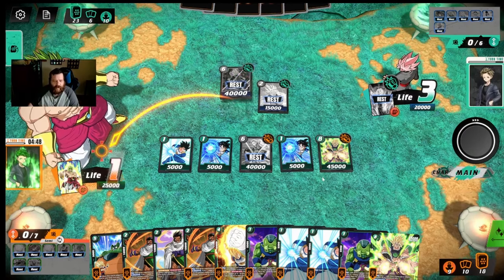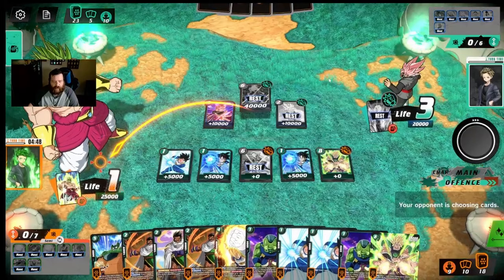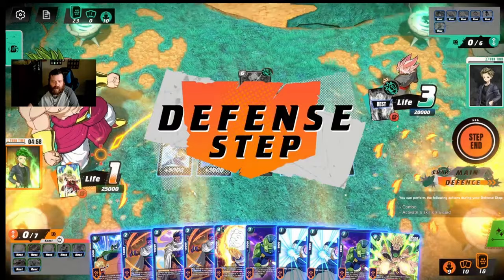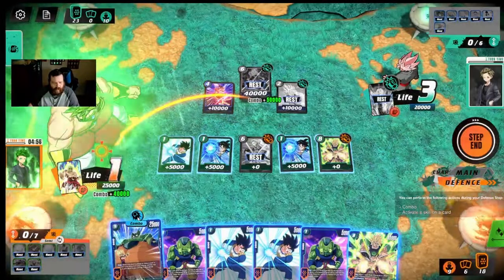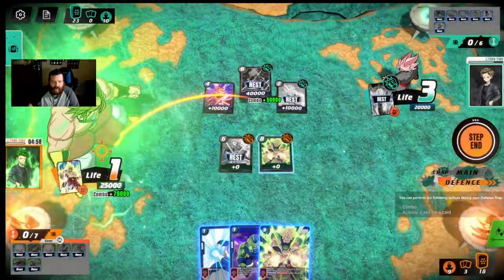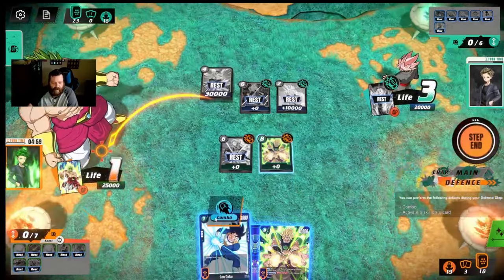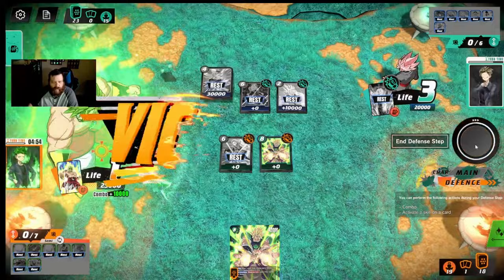He got it to 90k. I'll combo out with my hand — 65, 70, 80, 90, 95 without super combos, and that's 30k, I go to 35k. I got a little unfortunate on my draws and he was a little fortunate, but we still managed to pull it out. I'm glad we're getting real decks and not just starter decks.